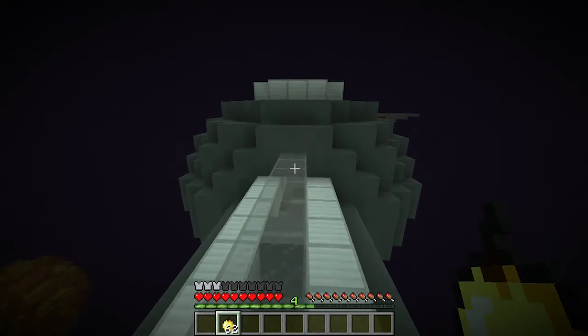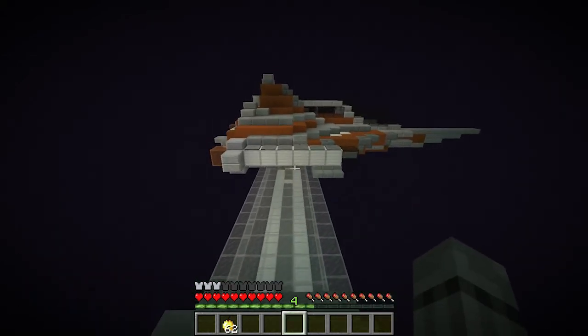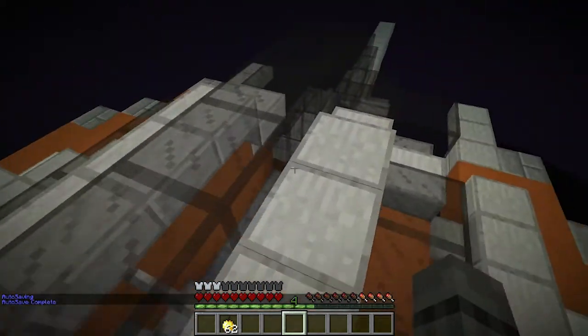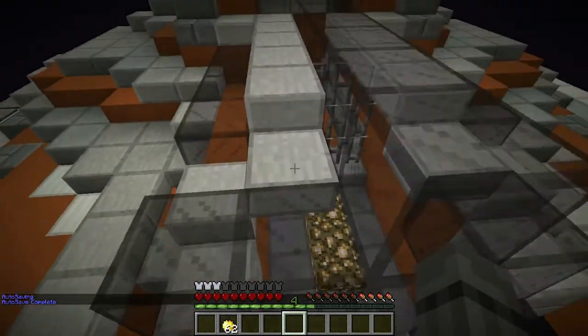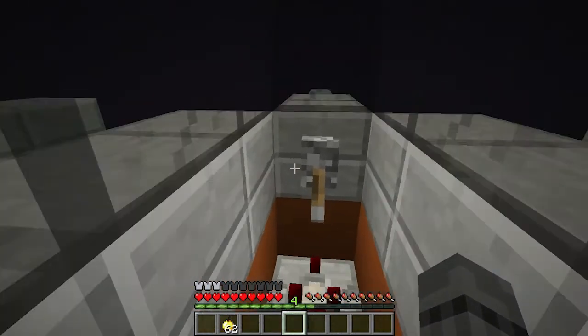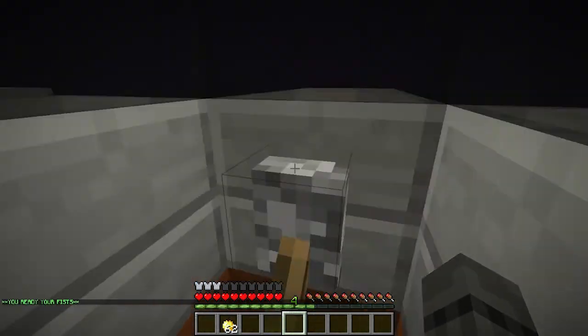After that abrupt interruption, here we are. Let's get right into the spaceship — if we can jump, let's jump. There we go. So where is the pilot seat? It's in there, so let's get right into the pilot seat.